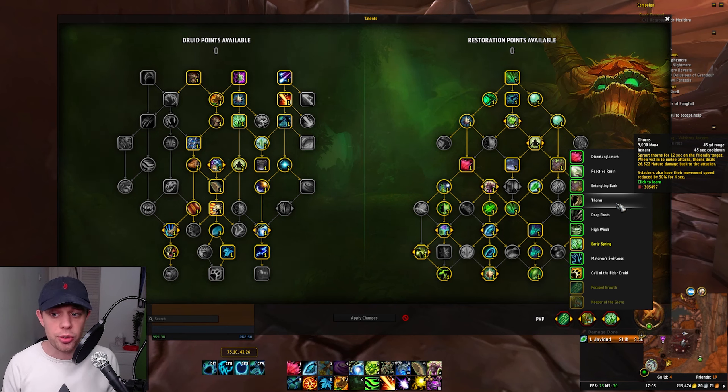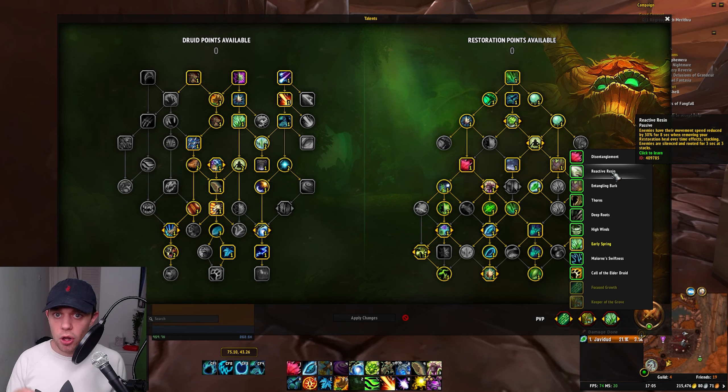For the third option, there's Thorns, which you can put on you and your allies before you go in. It sprouts Thorns for 12 seconds on the friendly target — when the victim gets a melee attack, Thorns deal damage back to the attacker, and attackers also have their movement speed reduced.